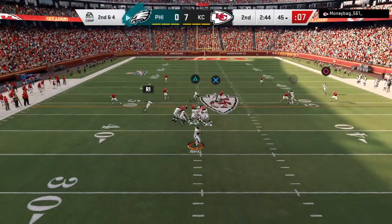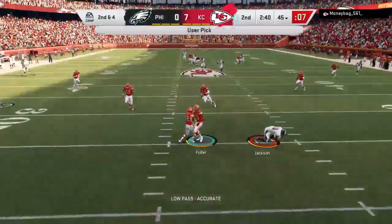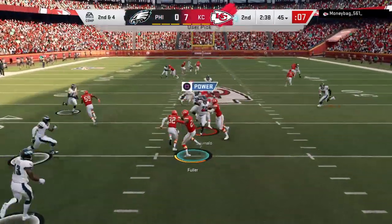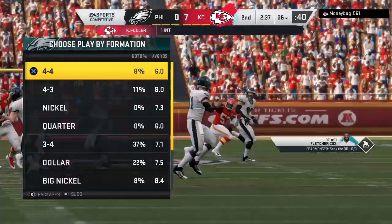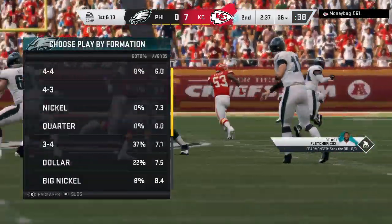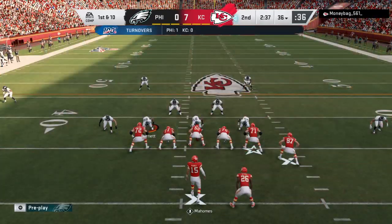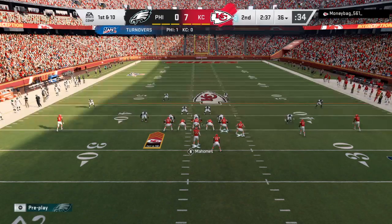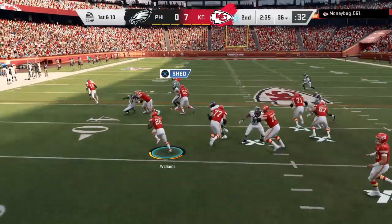From the 45 on second down, Wentz — he's going to let this go, and he fires one that's intercepted. Picked by Kendall Fuller, and he's able to take this one back to the 36-yard line. Well, they didn't exactly show patience there, did they? Just down the score, they come out firing right away and compound things by throwing an interception. They put their defense in a really tough spot.